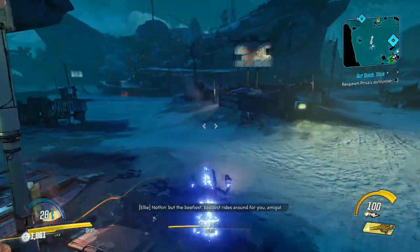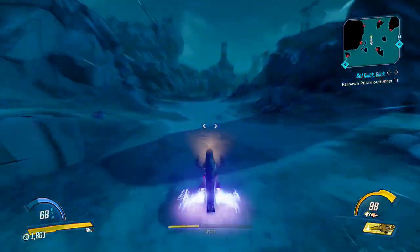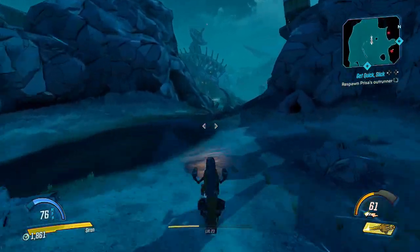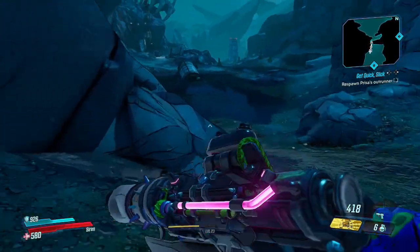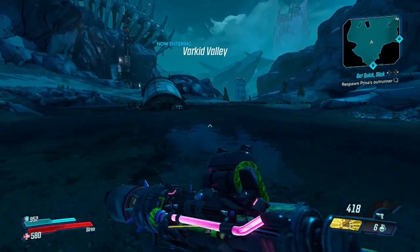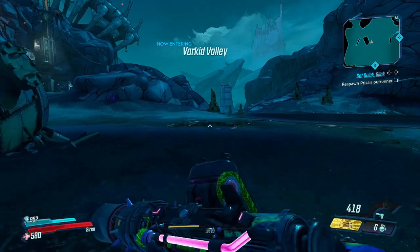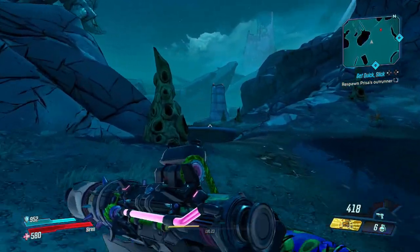I don't want to put any spoilers in this video as it is an early game farming spot. However, you'll know when you get to the point that you can use your iridium. When you get to The Drought, there's an area over to your left — it's as far left as you can go from your starting hub. The area itself is called Varkid Valley. When you're down there, make your way all the way to the end.